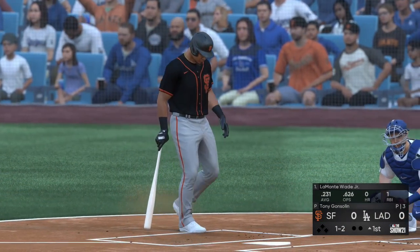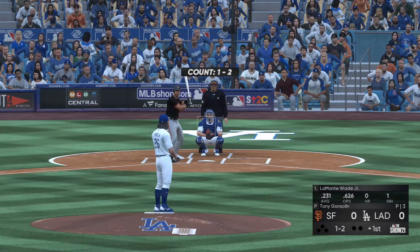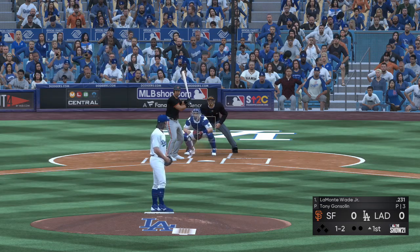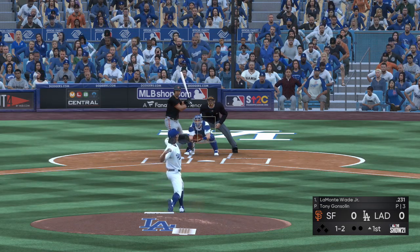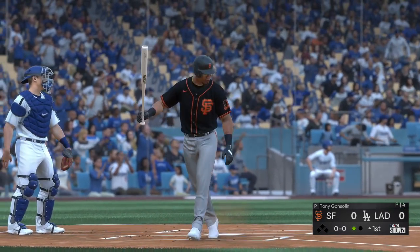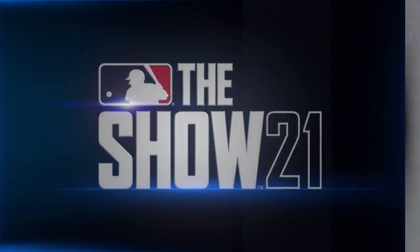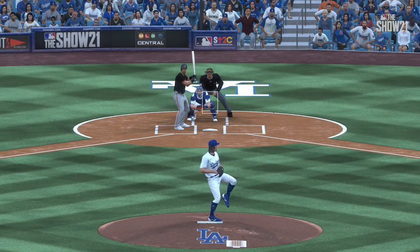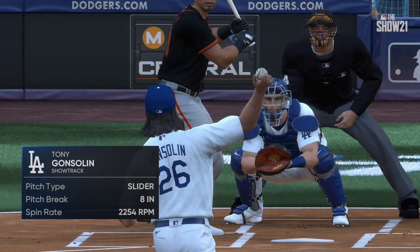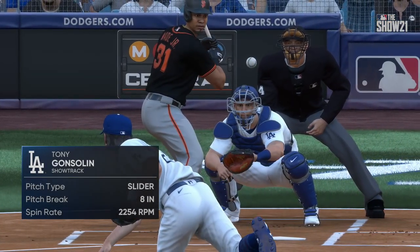Wade Lamont Junior is the batter and we are set for baseball here this evening. The one-two — swung on and missed, strike three. That was a nasty looking slider. Yeah, that was really well executed, Matt. A classic strikeout pitch. You think it's fastball middle in, then it starts bearing in on your back leg, and unless you hit it out front there's nothing much you can do with that.